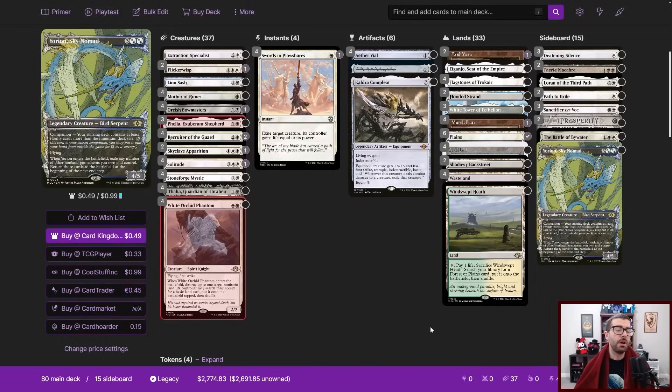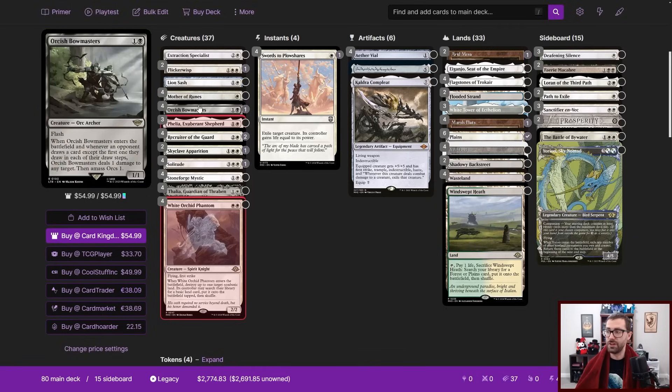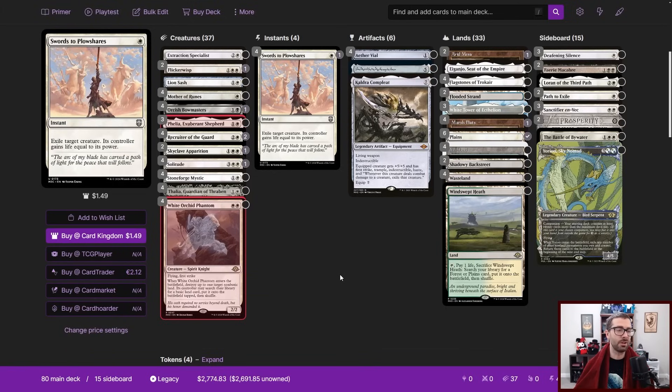Let's take a look at a possible post-ban Death and Taxes deck list. One thing I want to state: when you want to test new cards, you play too many of that new card to evaluate how good it is, and then dial back later. So I have built this as a very light black splash Death and Taxes. Thoughtseize is probably necessary in the 75 right now, but I want to max out on new cards for testing purposes, so I'm going to set Thoughtseize to the side. Let's talk about the build.